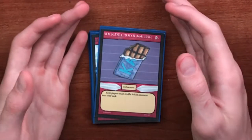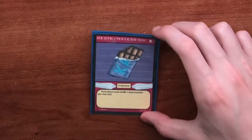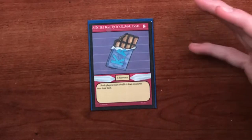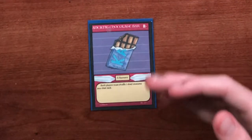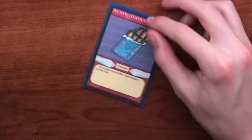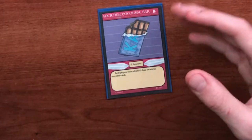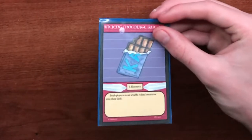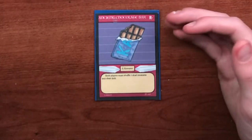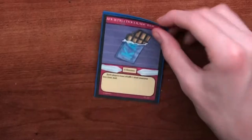The first card we have is called Ancient Chocolate Bar. It is a single-use resource card and its ability reads: both players must shuffle three dead creatures into their deck. It's a really good common card, and I think it would go really well in an igneous-type deck since igneous creatures have low health so they tend to die faster, but they still have a lot of power. You'd want a way to get them back into your deck, so Ancient Chocolate Bar is a really good card for that.